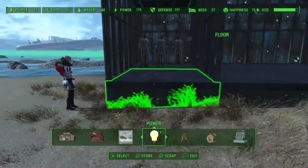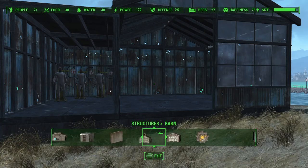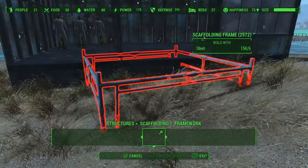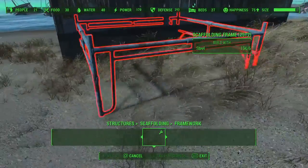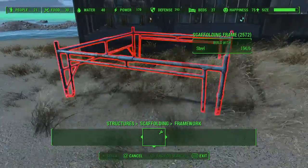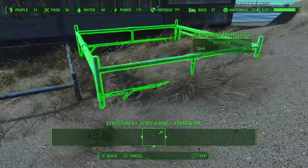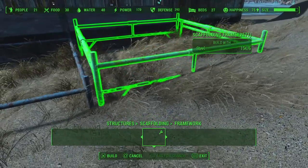Now we'll finish putting the front porch in the front of the gun shop. I just use the scaffolding — go to the framework and select the full-size floor piece frame with the small legs. It'll snap right to the floor piece. Now these scaffolding pieces are quite finicky — see if we can get this one to snap in there; it might not because of the hill. But anyway, you get the idea — this piece snaps in here.